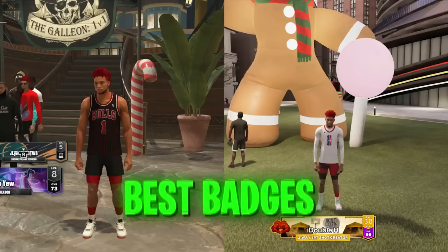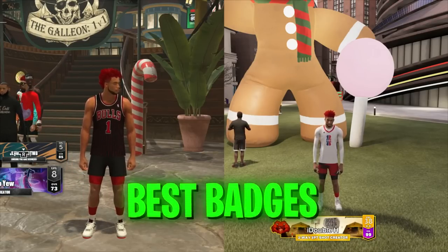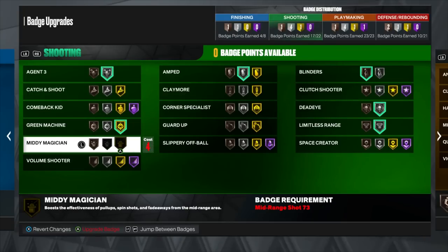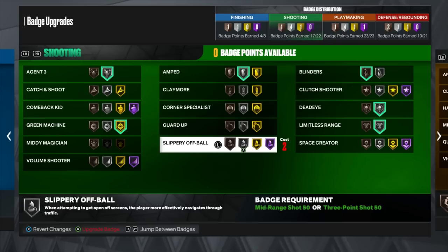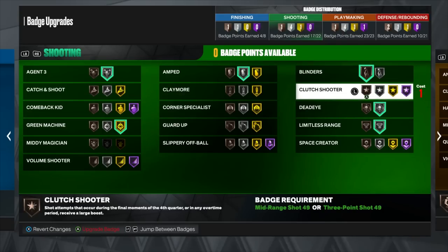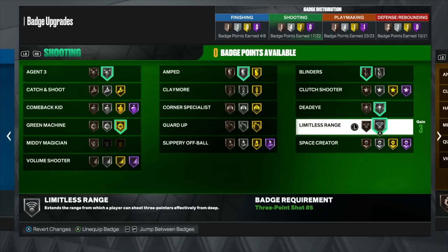Now let's go over the best shooting badges in NBA 2K23 — this will differ depending on your build. On current gen, the best shooting badges are Green Machine, Agent Threes, Limitless Range, Dead Eye, and Blinders. On my current gen build I'm running Silver Agent Threes, Gold Green Machine, Silver Limitless Range, Silver Dead Eye, and Silver Amped. Amped is a really good badge too. I also have Bronze Blinders — when I max out shooting badges I'll probably max those out.